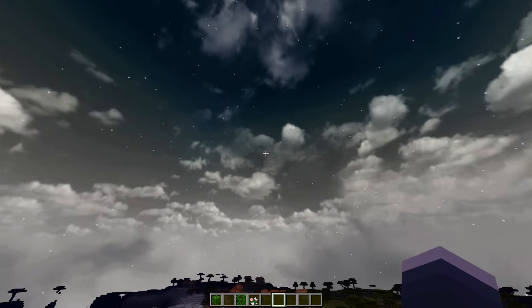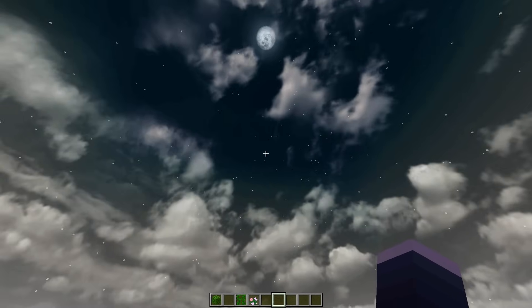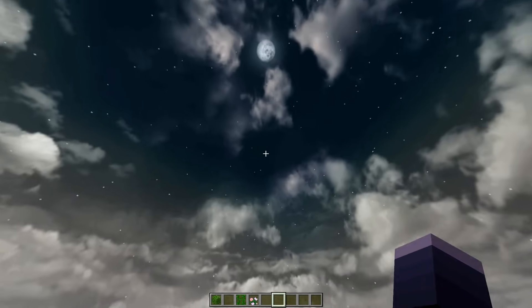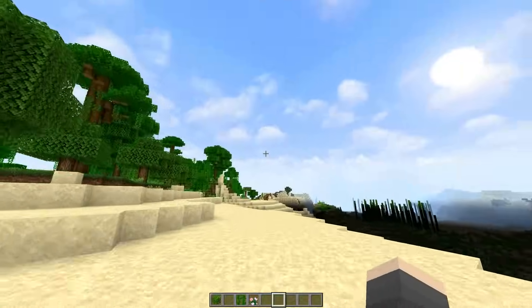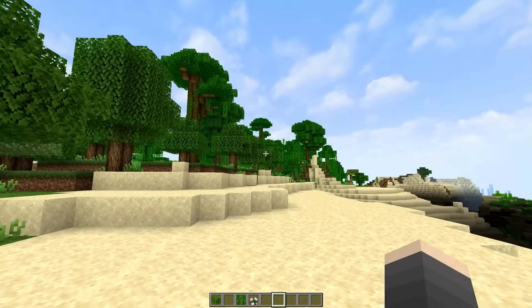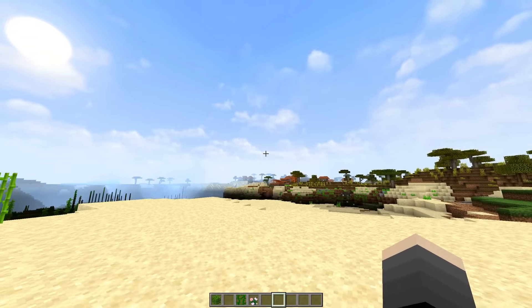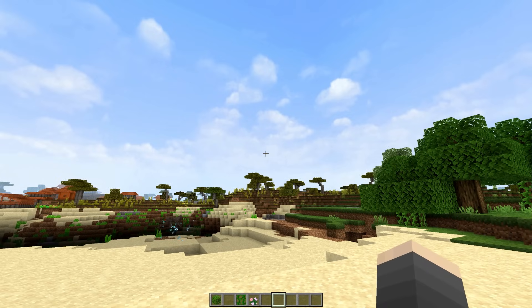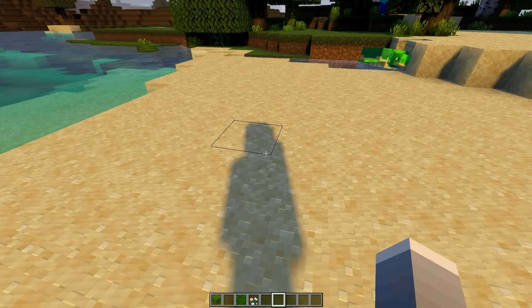Sebenarnya it's oke, bagus juga sih. Warna langitnya udah berubah jadi lebih cinematic, lebih epic. Bintangnya juga lumayan, sebenarnya bintang sama aja cuman karena ada tambahan dari cube map ini jadi bikin kayak lebih bagus. Ini udah sesuai dengan syarat shader di Java. Mungkin orang yang bikin itu ngambil dari Java, awan-awannya di-screenshot satu-satu sesuai dengan arah mata angin, bisa jadi.